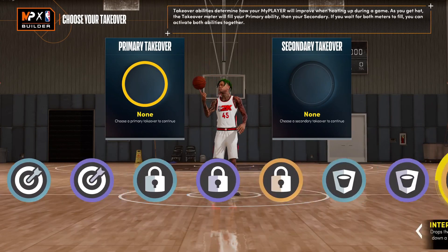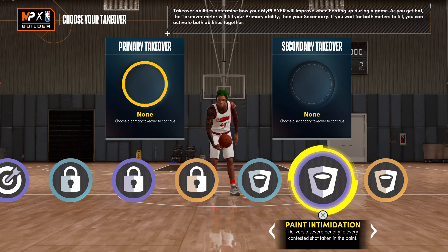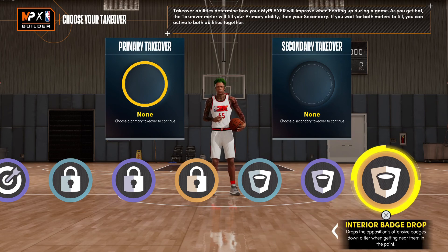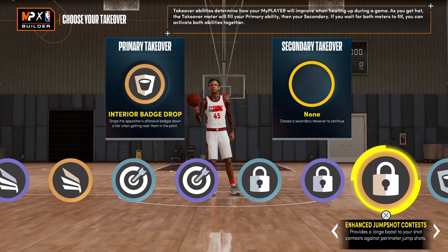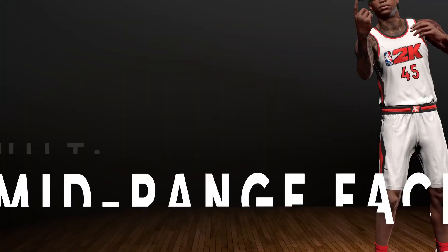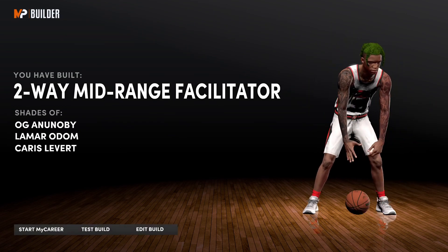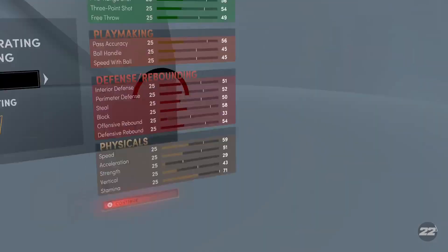We're gonna get right to the takeovers. I'd probably go with an interior badge drop, and for takeover two I'd go with a perimeter badge drop. Wherever you chase them, you're dropping their badges - and that's really some pressure. Fire lockdown build. We're gonna get right to the badges.